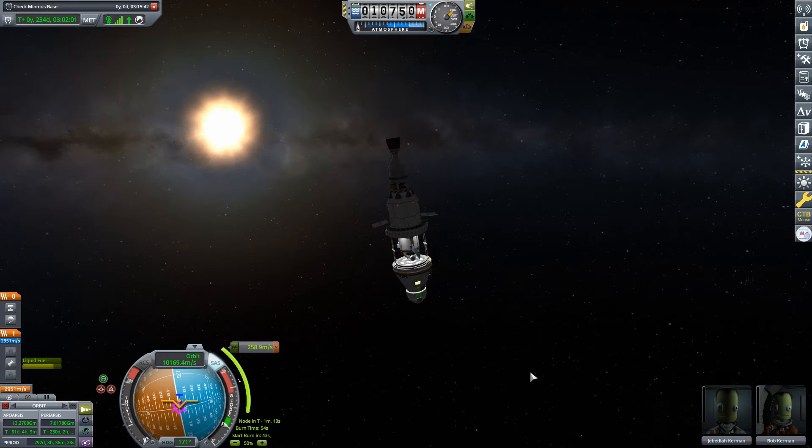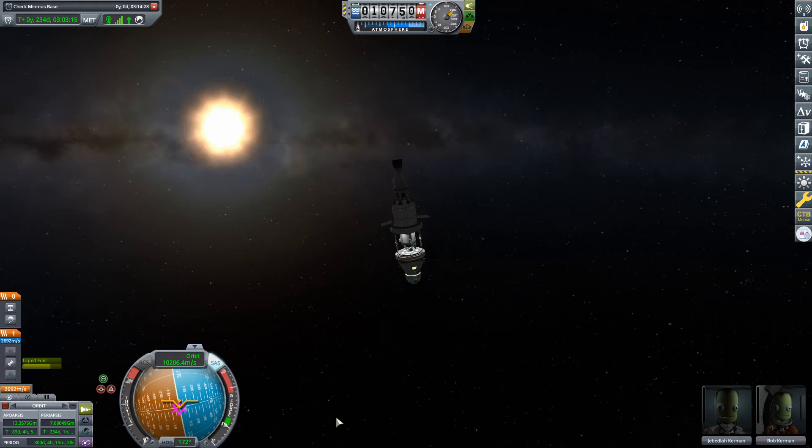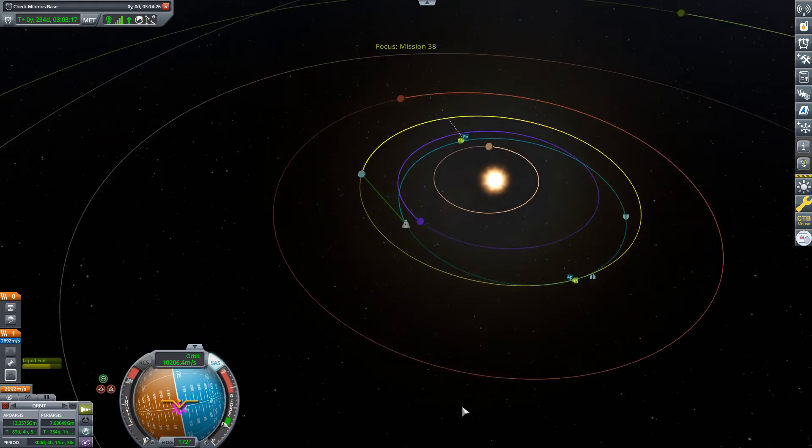One step at a time — let's first perform this plane change. There's no reason to wait for this to go down to zero; we're just going to punch it right about here. And once this burn was completed, it's time to go back to map view and see what we got for our situation.